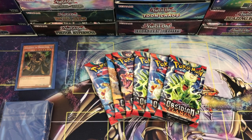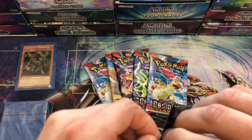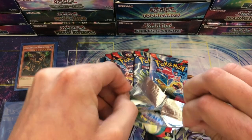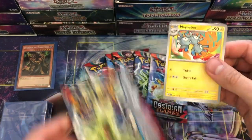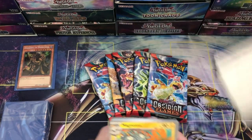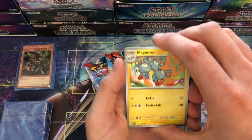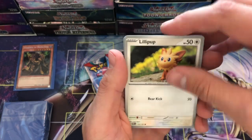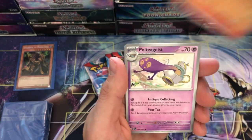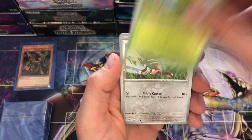We gotta get set up — almost out of sleeves. City in Flames — we had some incredible luck last week with Obsidian Flames, so I thought it would be fun to do the Elite Trainer Box review today. Code card if you want that! Here we go: Magneton, Temple Heatmore. The question is — are we going to get any pulls out of this little booster bundle? Poltergeist, Totodile, Rule, Dolly reverse.